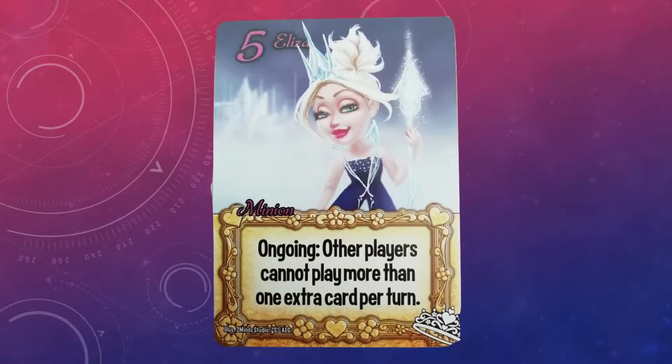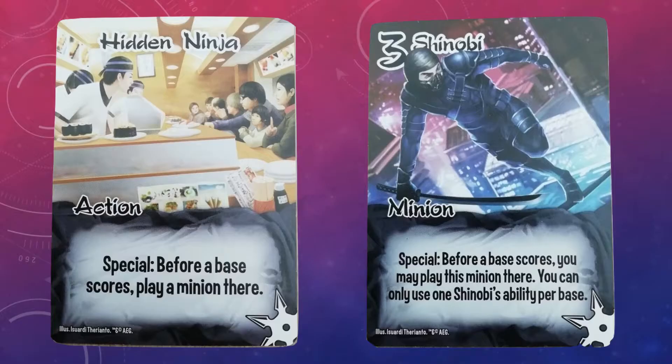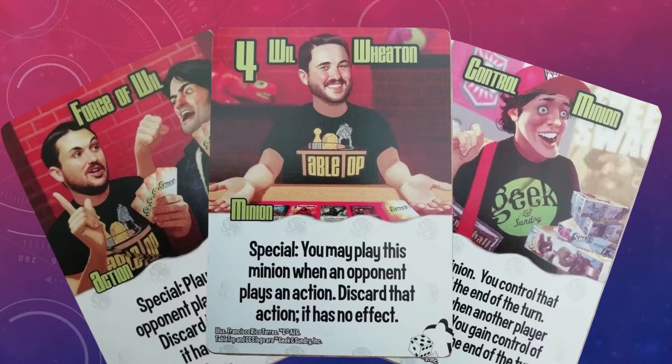Additionally, any cards played outside of your turn count as extra cards, so you can guarantee that when Eliza's in play, if it's your turn, the most cards your opponent can play is one. No multiple specials, no Shinobi and Hidden Ninja, no Wil Wheaton and control minion, and so on.